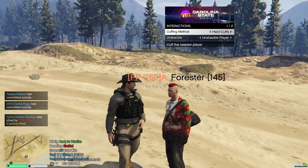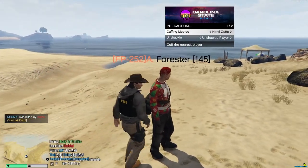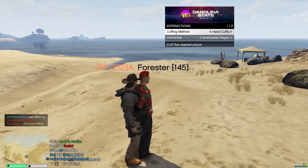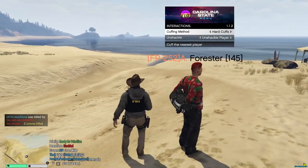Hard cuffs will cuff them to a location or to an object. So if I hit enter on that right now, what should happen is he shouldn't be able to walk. As you can see right now, he can't move from that spot.